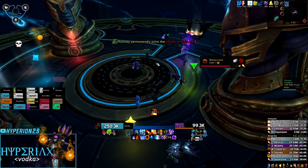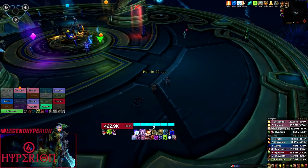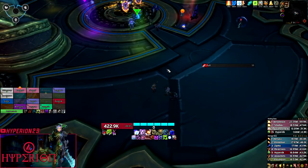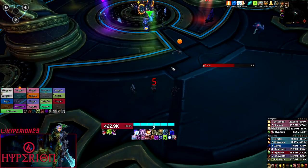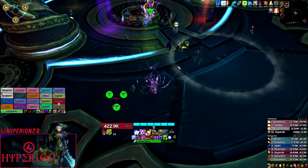Let's jump straight into the strategy. For raid comp, you should have two tanks, three healers favoring Holy Paladins and Disc Priest — more on this in the healer section — and an assortment of DPS. On this fight both single target and cleave damage is very important, so basically any DPS works here.